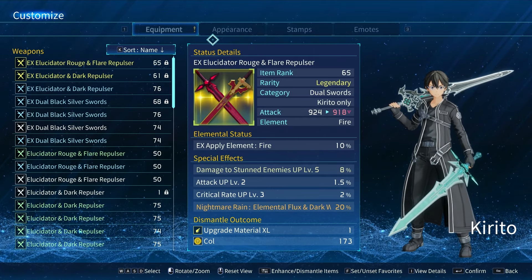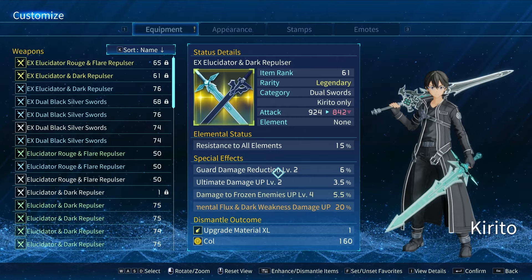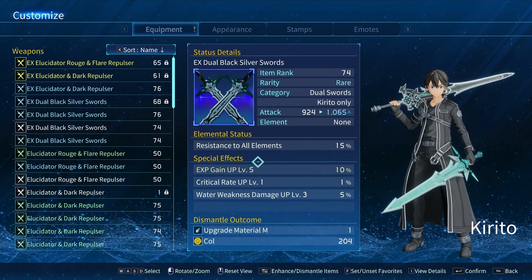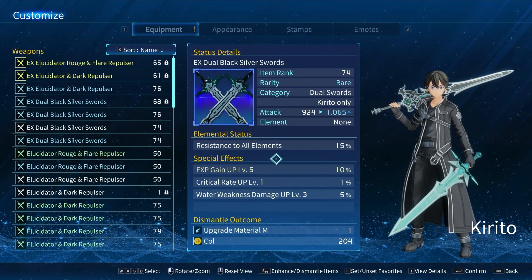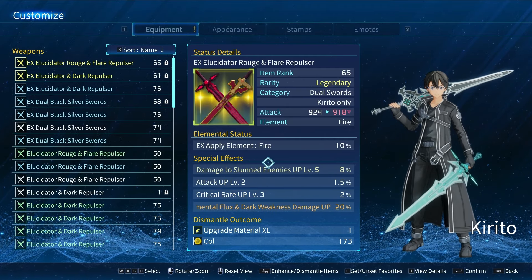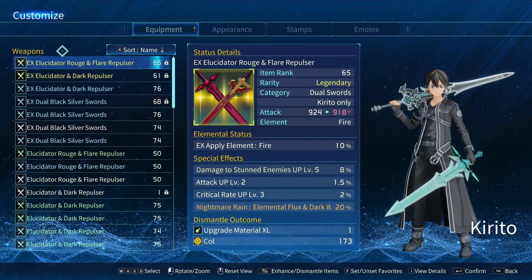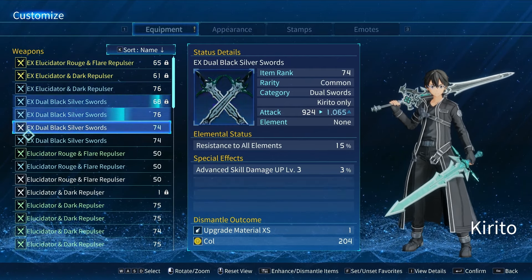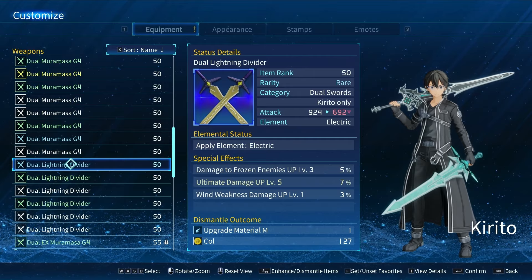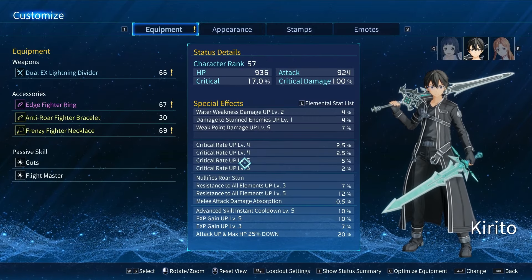When it comes to secondary effects, you're not really worried too much about those. If it has attack up in general — awesome. If it has HP up — awesome. You're not really worried about crit rate or elemental weakness unless it matches the element of the actual weapon itself. For example, if a fire sword had elemental weakness fire up, that would be really nice and gives a bit more weight to that weapon. Just grab the strongest weapon you can for the proper element. EX elements happen later on — don't worry about that yet. If you're fighting Trommel, which most people leveling are, use a lightning weapon and you'll crush them.